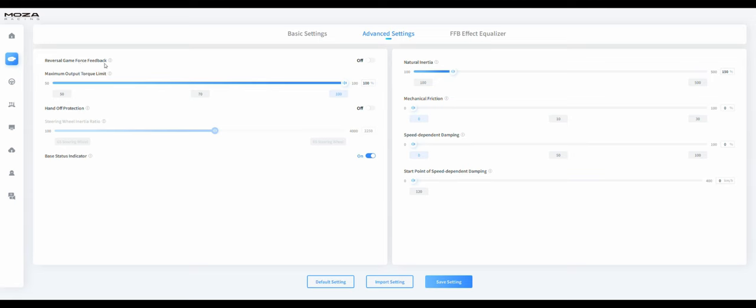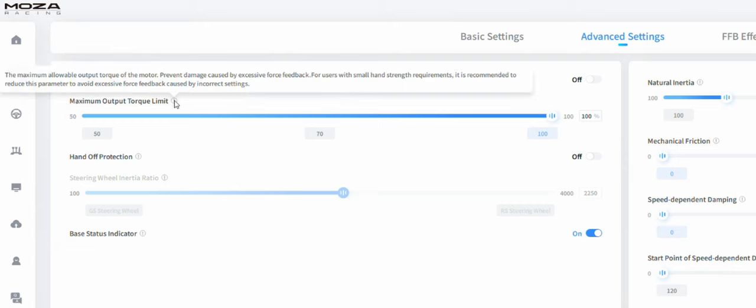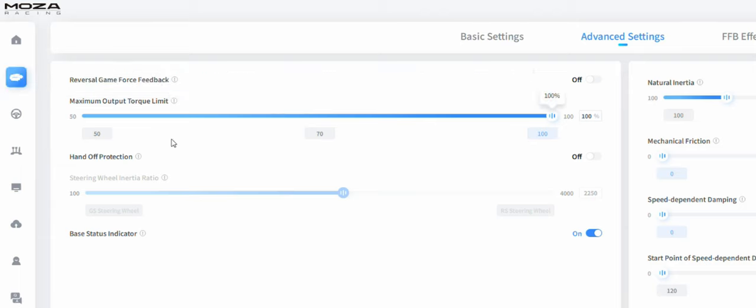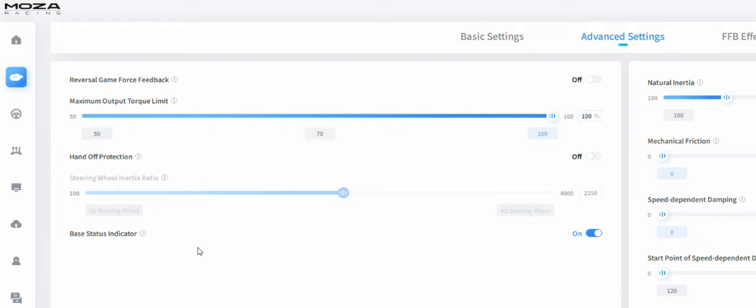Moving to the advanced settings: 'Reversal Game Force Feedback' — turn this on when some games require the force feedback to be reversed. 'Maximum Output Torque Limit' prevents damage from excessive force feedback; for users with low hand strength it's recommended to reduce this. 'Hand Off Protection' monitors the steering wheel and controls it to stay in the middle position, preventing injury from violent shaking — strongly recommended for novices. 'Base Status Indicator' enables or disables the blue status light on the front of the base.